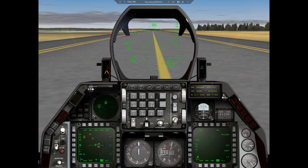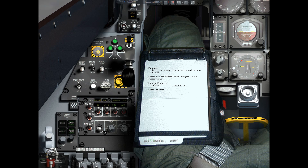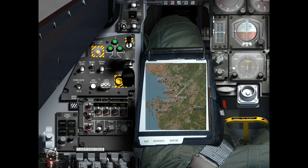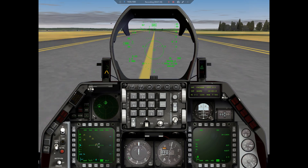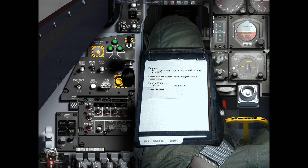For this mission, it's an interdiction mission. I'm going from Osan Air Base all the way to the east coast of South Korea, where the enemy forces are. The North Korean forces have already crossed the border, so my mission today is interdiction. My call sign is Panther 3-1, and I should search for enemy targets, engage and destroy at will.